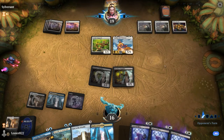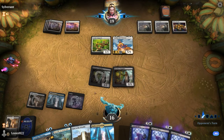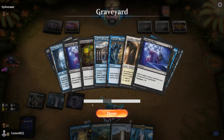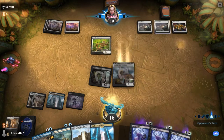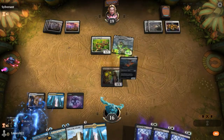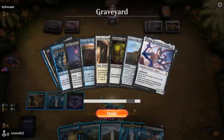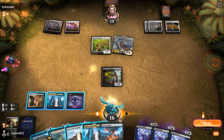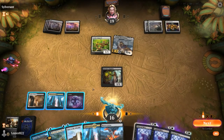He plays Heliod and gets it to transform, which is a little unfortunate, but it also means he's probably going to attack — which means I can probably get the death trigger on Stitcher's Supplier. I do that so I can mill some cards. I get Ulamog now and have to decide between Ulamog or Villas. I don't get the cast trigger on Ulamog, so I think Villas is probably the better bet here.